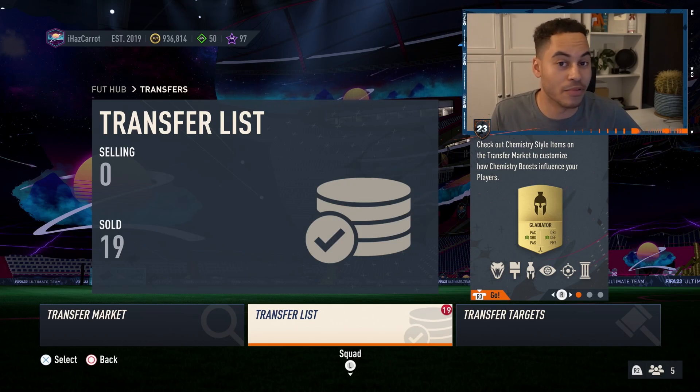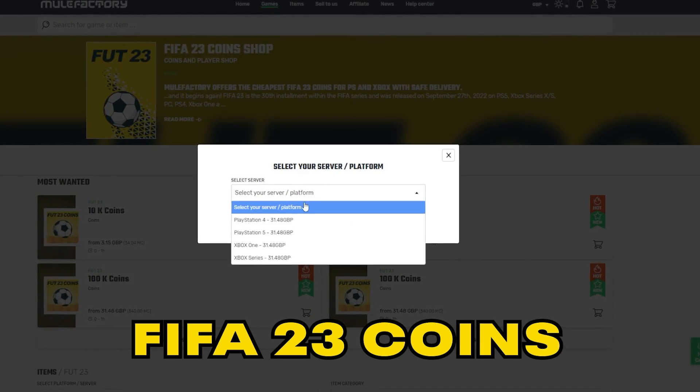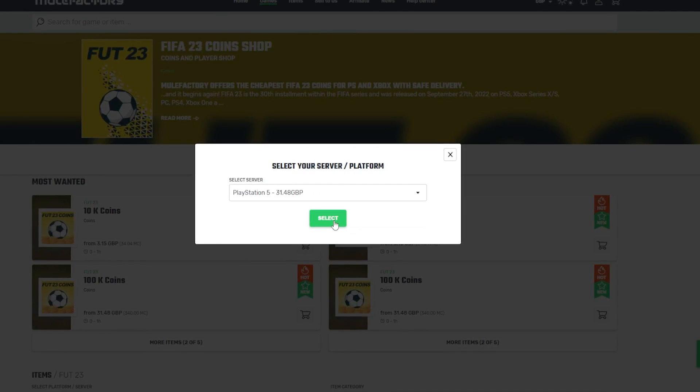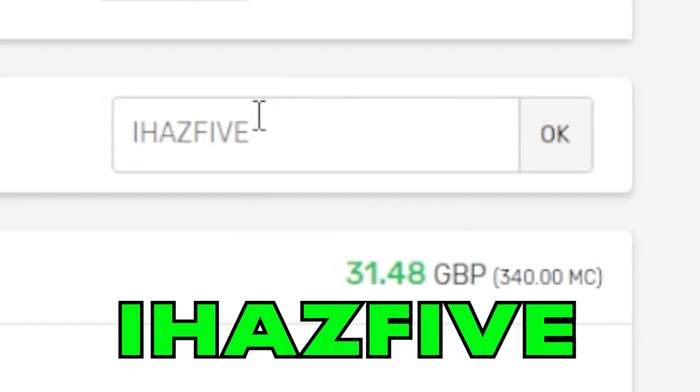But quickly guys, if you need any FIFA 23 coins, make sure to check out mealfactory.com. The link is in the description — they're cheap and reliable. Make sure to use the discount code IHAS5 at checkout for a discount.